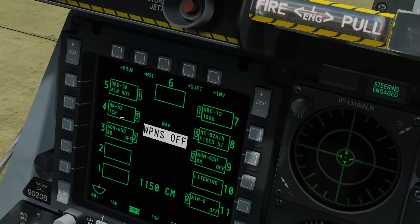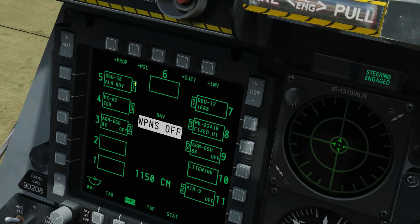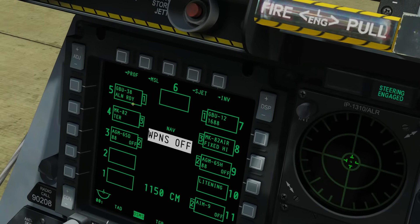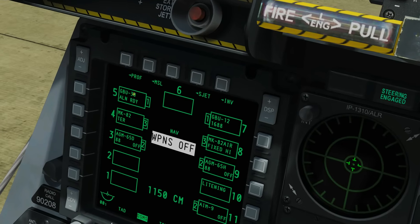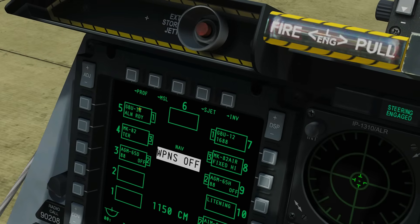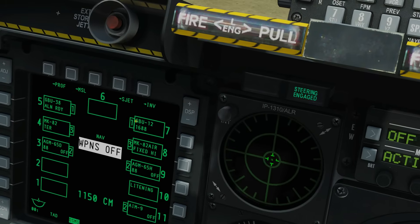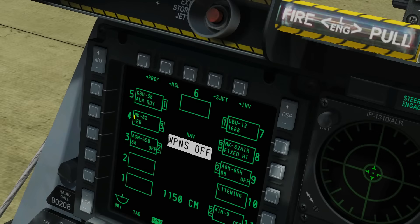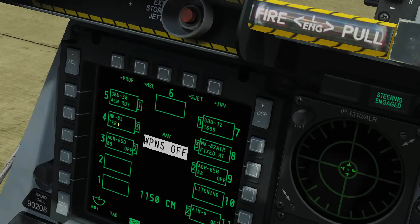A quick overview: the numbers here represent our pylons 1 to 11. At the top of each weapons box we've got the name of the weapon. The second line depends on which weapon we've got - for instance a GBU-38 says we're aligned and ready; since it's INS/GPS guided it needs aligning and that's done automatically. A GBU-12 is a laser guided bomb and the information shown is the laser code selected for that weapon. The Mark 82 shows three of them - that's the quantity - and they are on a TER rack.